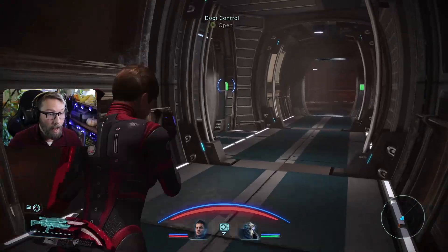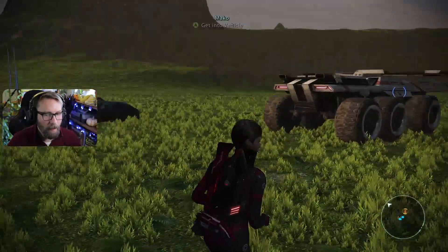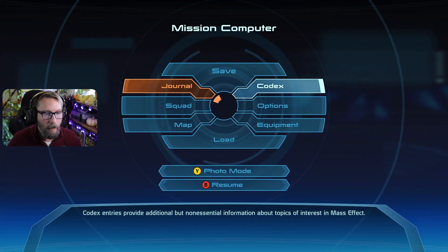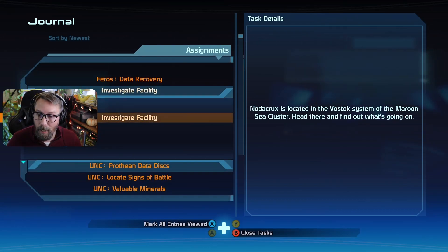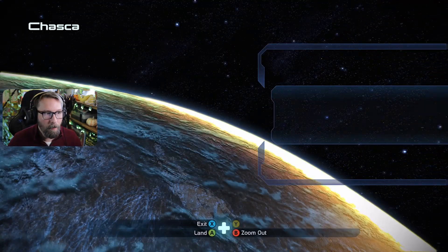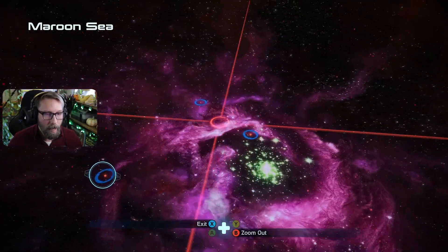I think it's time for us to get the hell off this planet and head off into our next adventure. We don't have anything else to do here other than look at that beautiful sun. Let's check our journal — we now have 'Investigate the Facility.' We found a confidential transmission while on Feros: it appears Exogeni sent some kind of sample to a research facility on Noticrux, located in the Vostok system of the Maroon Sea Cluster. Let's go check it out. We're already in the Maroon Sea Cluster — Vostok is right there.